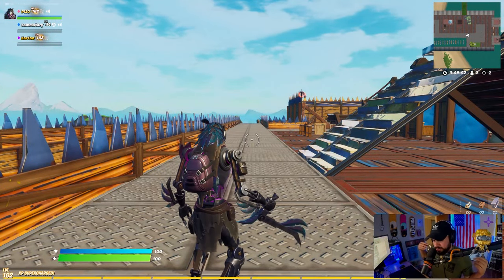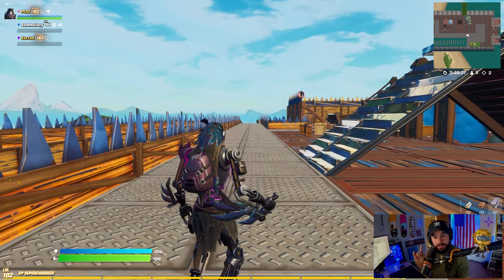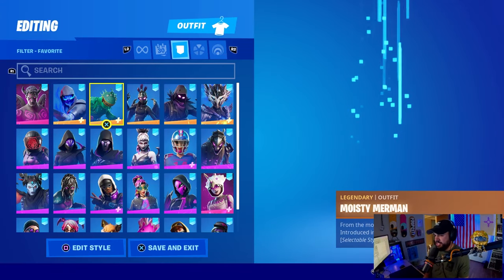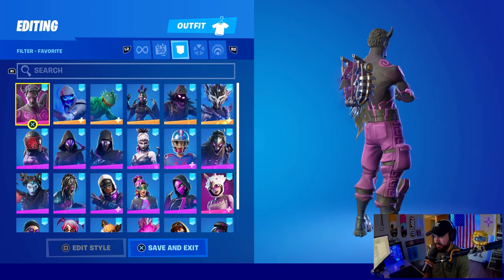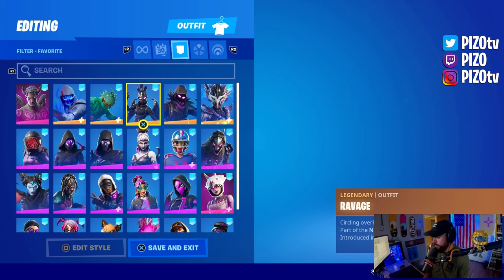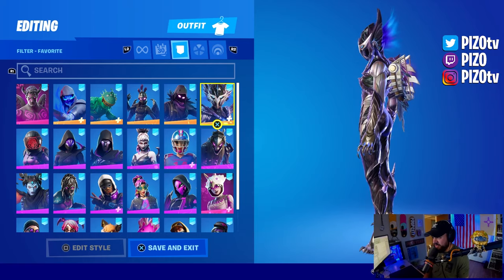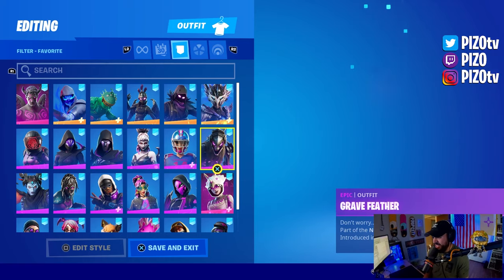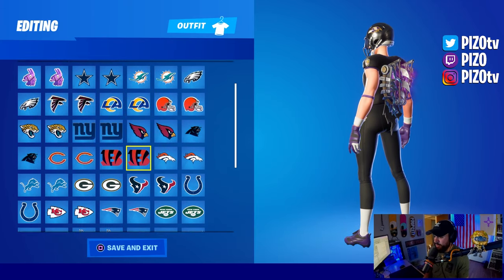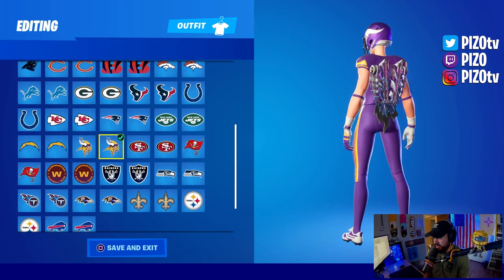Combo time! Starting with the back bling — it's a pretty easy pair of cosmetics to find combos with. We have Moisty Merman, Ravage — you knew what was coming — Raven, you knew what was coming. Spire Assassin from the battle pass actually looks fairly decent. This is what it came with. The Baltimore Ravens — yes, I did. You might be able to get away with the Minnesota Vikings depending on their color scheme.